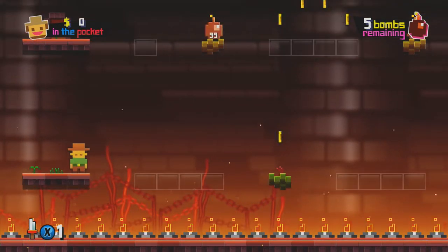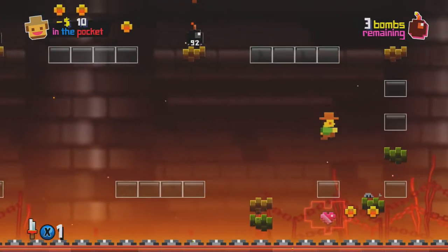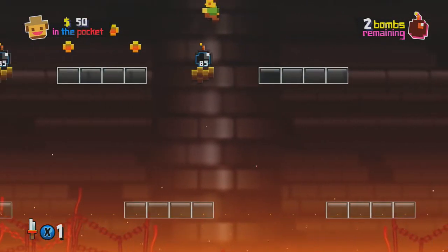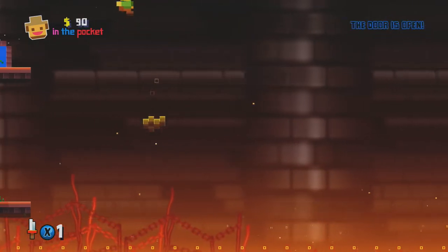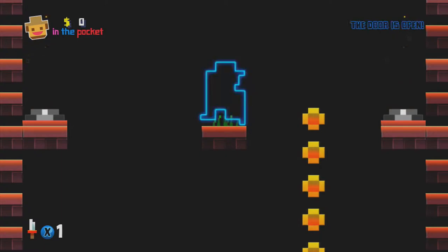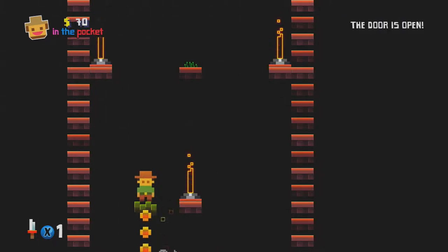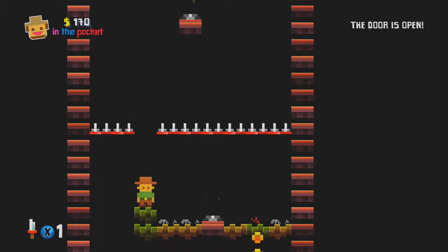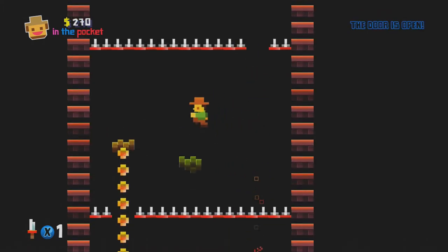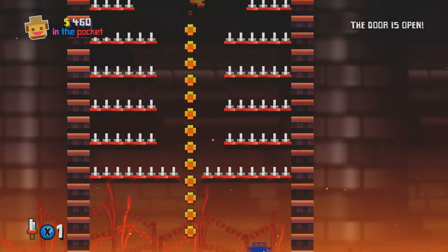Something of interest that I noticed: the breakable platforms you see here — you know how typically in any other platforming game, when you stand on a breakaway platform, it breaks beneath your feet and you fall? Well, in this game, as I noticed on my second or third playthrough, you can stand on the breakable platform for as long as you want. It only breaks away after you've stepped away from it. So after I realized that, a lot of the challenge for some of the levels did lower a little bit, especially on levels featuring breakaway platforms and reappearing and disappearing platforms. All you really have to do is stand on the breakaway platforms for as long as you want, make your timings right, and you can make it.